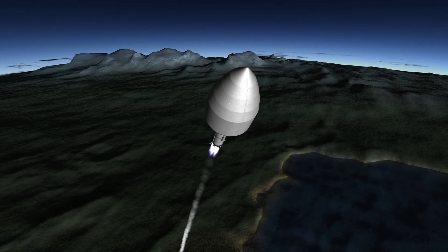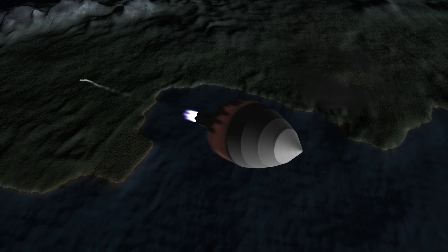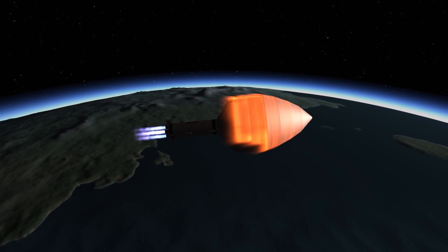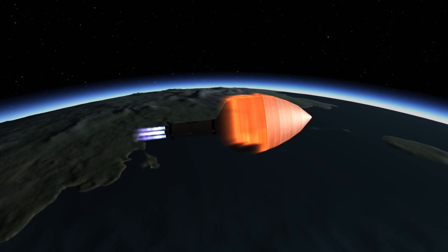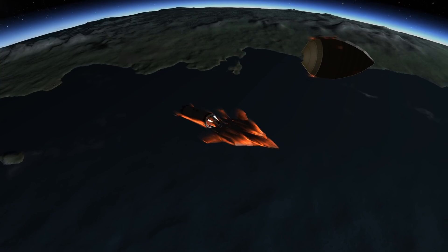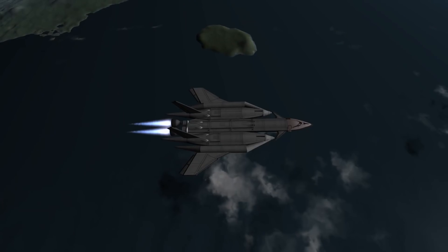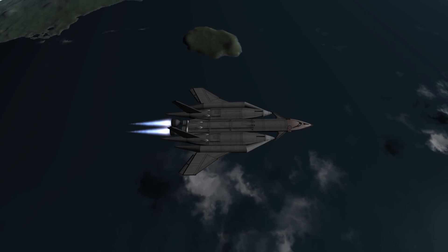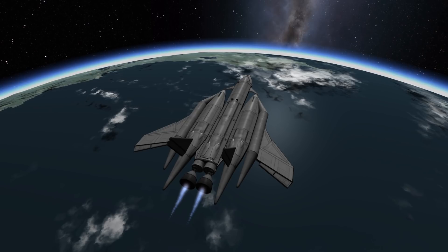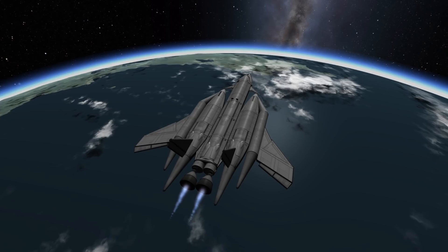We're going to Duna today and I want to show you a few things. First of all, how hard it is to land a plane or any aerodynamic vehicle on Duna, because of a few reasons, and also the plane itself that you can see here. Yes, it is a plane - it's not a single stage to orbit plane like many try to build and fly to Duna, but I wanted something different because I did not have any need for air-breathing engines for what the real purpose of this vehicle actually is.